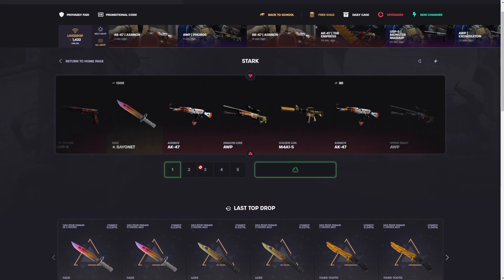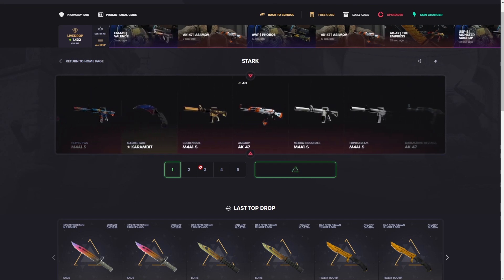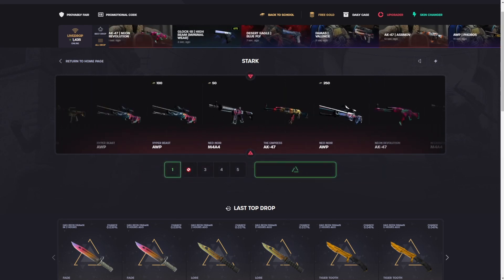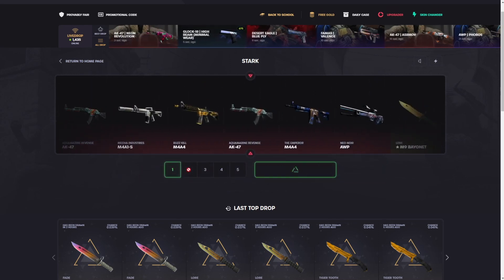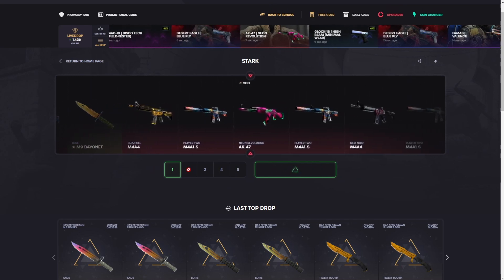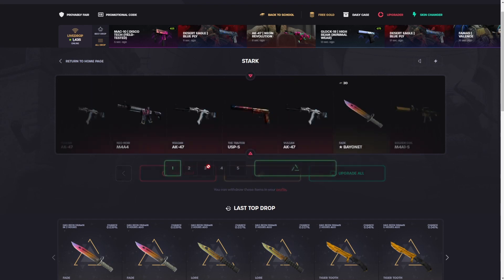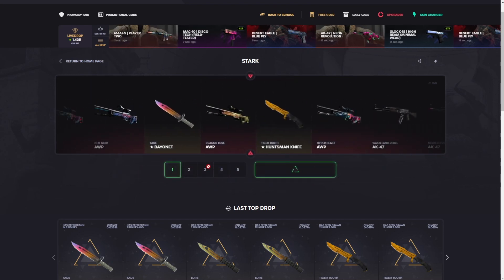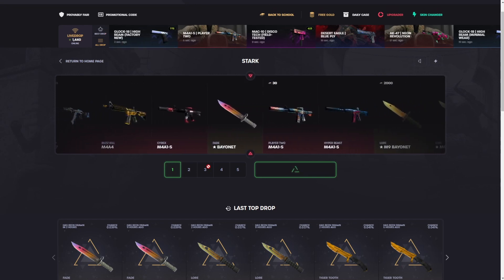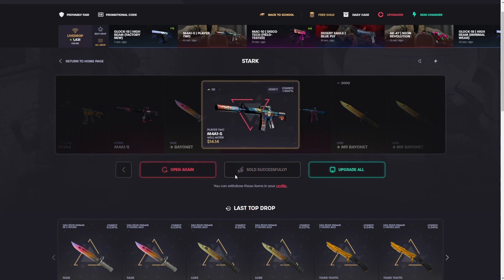Profit is profit no matter how little — we'll take it. Asimov again, maybe if he wants to be nice — 25 again, we'll keep going. If he wants to keep printing money... hopefully I didn't just jinx myself. I might have done it. Unless this is factory new — nope. The profit streak continues.